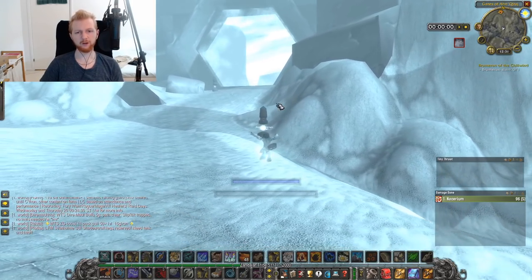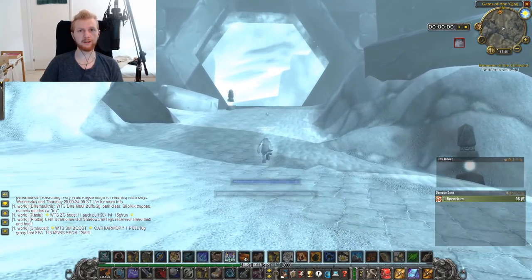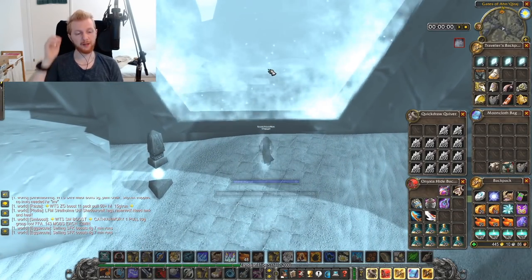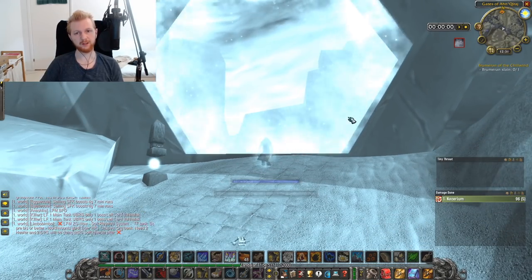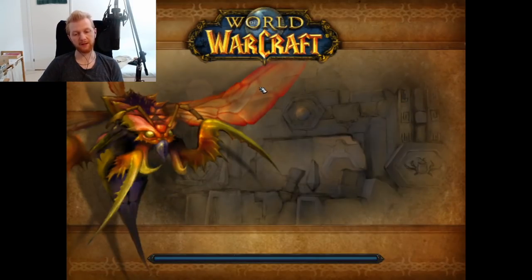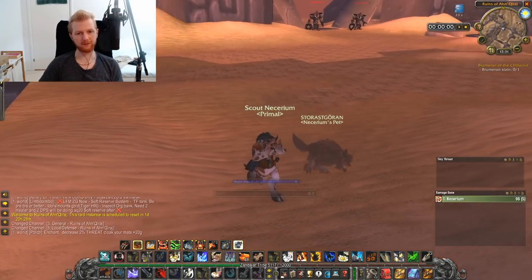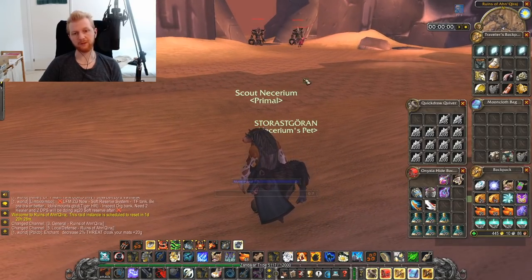In this video I'm going to show you how to solo farm the silicate feeders — those are the non-elite larvae over by AMS as a hunter. There are some things I'd highly recommend you have, and they might be mandatory. The first is a fresh clean ID with all the bosses left untouched. If AMS is dead then the trash surrounding AMS is going to despawn and never respawn until it's a new ID.